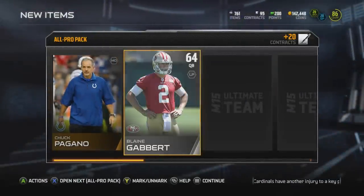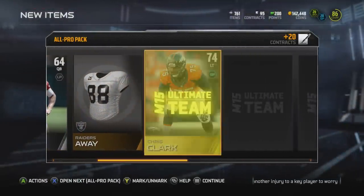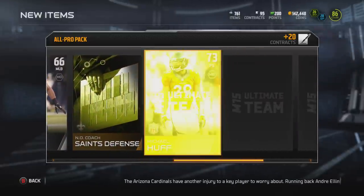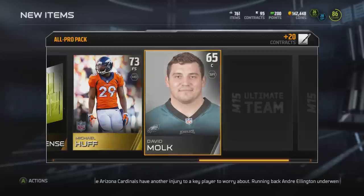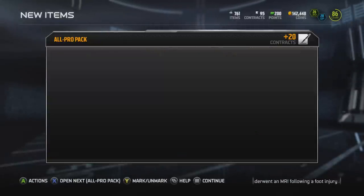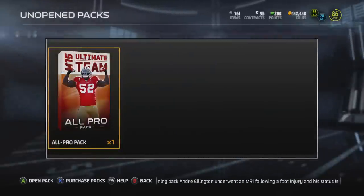When I buy an all pro pack bundle I expect to get at least one elite. I've seen friends get good pulls out of this, and here I am struggling. Maybe it's in this next pack, but we get yet another Bengals player — Daniel Manning.